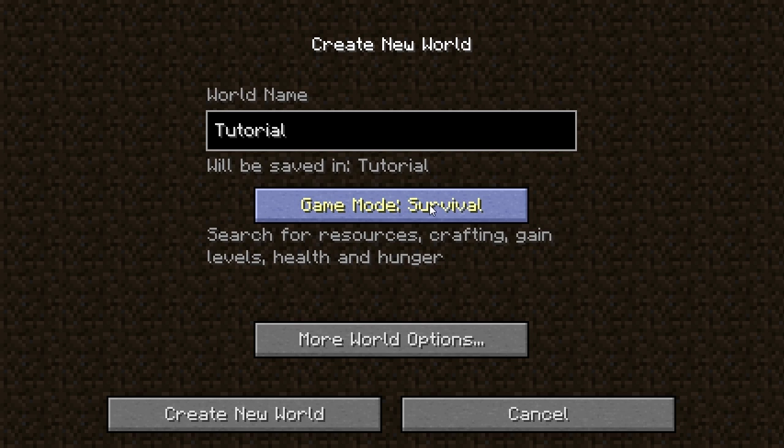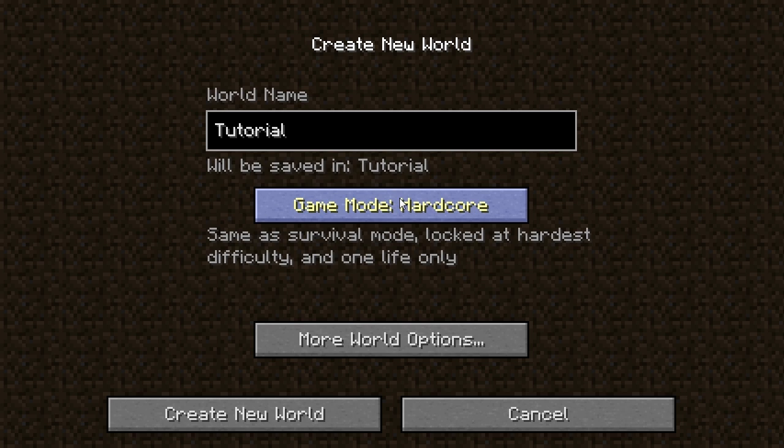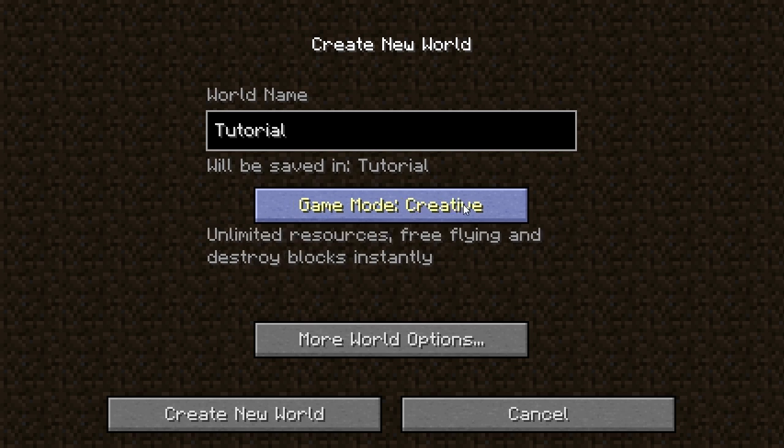Here you've got different game modes. Survival is what we're going to be doing — it's basically starting off day one with absolutely nothing, then mining and crafting. You've got Survival, Hardcore — this is the same as Survival mode but it's locked at the hardest difficulty, which means there's going to be a lot of creatures and monsters around to try and kill you. And as soon as you die, your world is deleted, so that's only for the extreme players. The final one is Creative — you have unlimited resources, you can fly around wherever you want, and you can destroy blocks instantly. This is awesome if you want to be really creative or just try stuff out without having to mine resources and chop down trees.